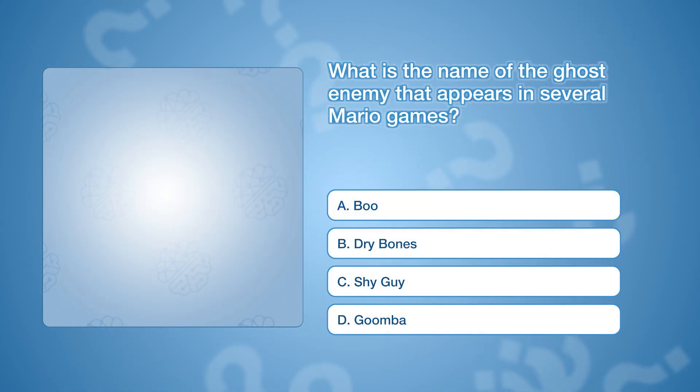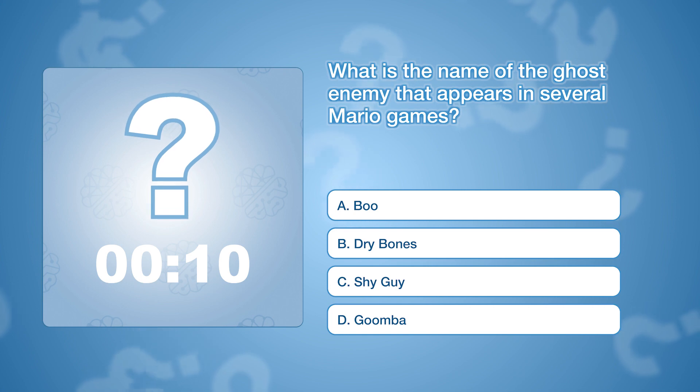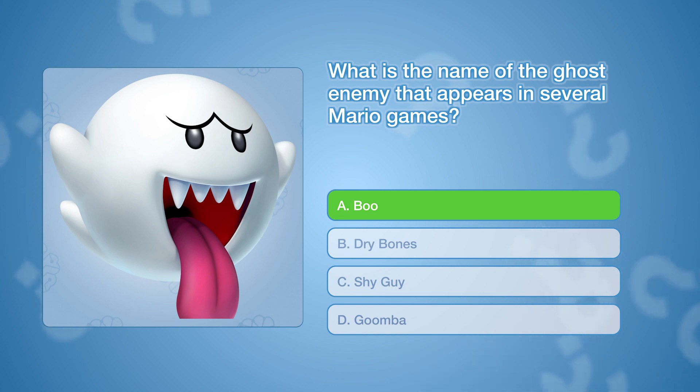What is the name of the ghost enemy that appears in several Mario games? The correct answer is A: Boo.